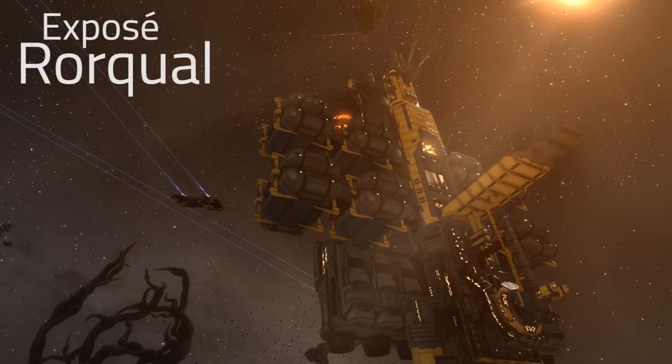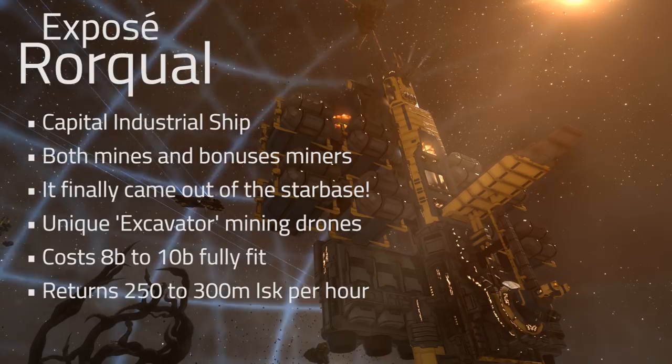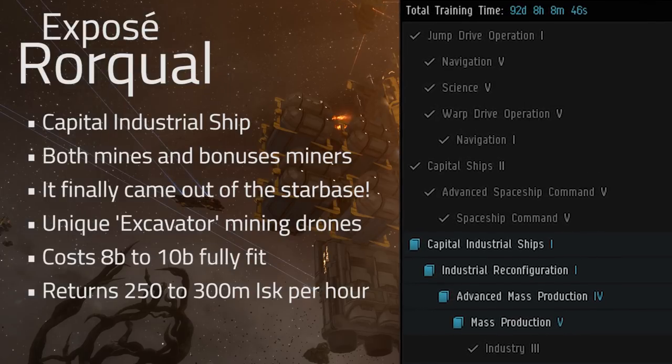Welcome to another episode of EVE Business Insider. Today we're talking about an interesting class of ship called a Rorqual. This is a capital industrial ship and it actually exists in a category basically all alone to itself — it is both a capital and an industrial ship. It is used for mining and it also bonuses other miners, and it has some interesting other functions that we'll get into in just a moment.